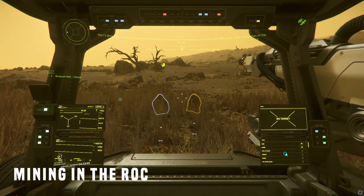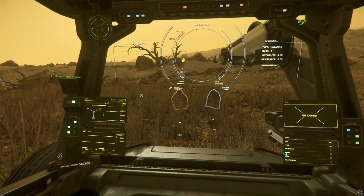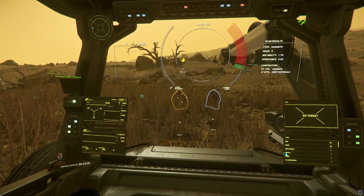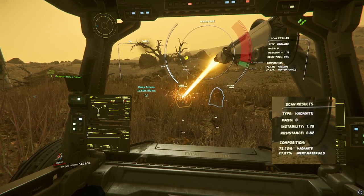Once you've pulled out the rock, go ahead and hit the M key to activate mining mode. You can right click between extraction and mining. Once you're in mining, target the rock you want to mine — it will scan the rock and give you the information. On the right side you have four components: composition, mass, instability, and resistance.